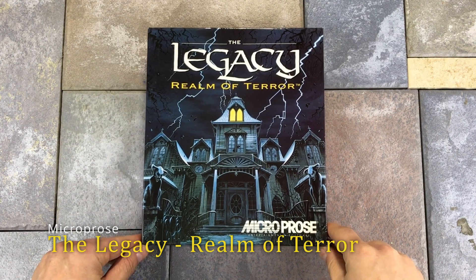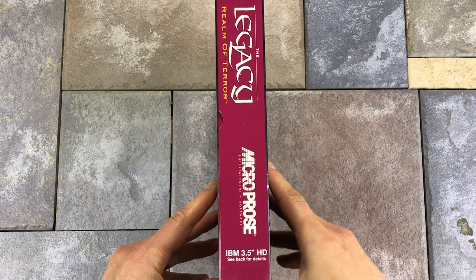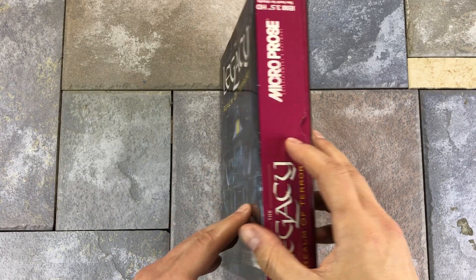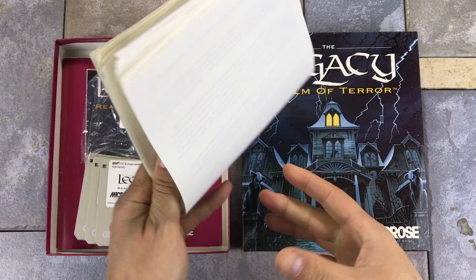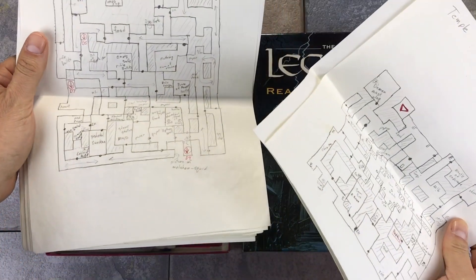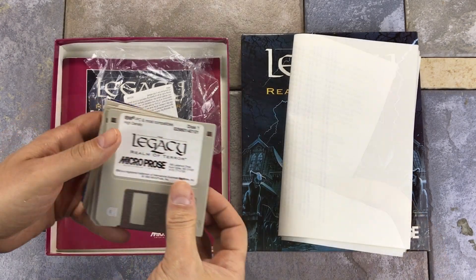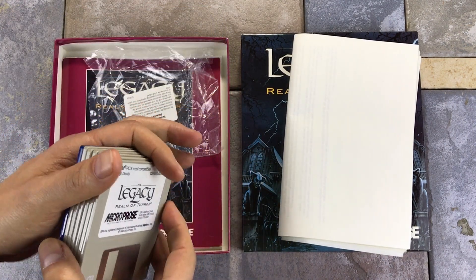The Legacy: Realm of Terror was released by Microprose in 1993. The game features dungeon crawler type gameplay, but you are set in a haunted mansion setting, and you play as a single character instead of having a party. One nice thing I really like about the box is that it has those finger cutouts on the sides — we saw one other game that had that, but it makes it much easier to open the box. This is another game where the original owner obviously took a lot of care to make some maps for the game — we can see maps for each of the different floors or levels. There is an auto map feature in the game, but I don't think it marks the locations of items that you find. Then we have the game on six high density discs, and there was an additional disc — I'm not sure if that is some saved game information or just a blank disc.